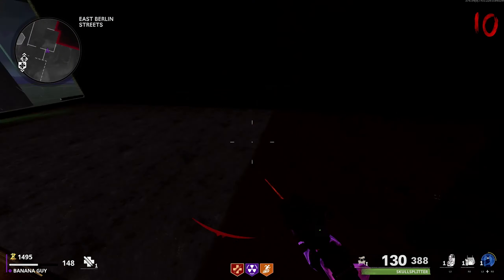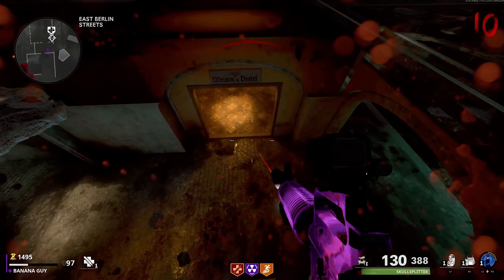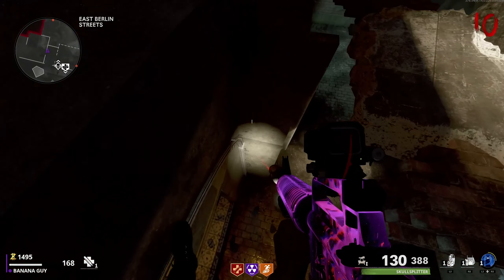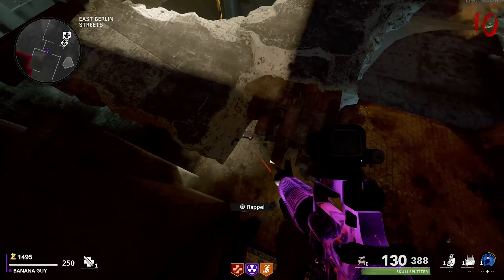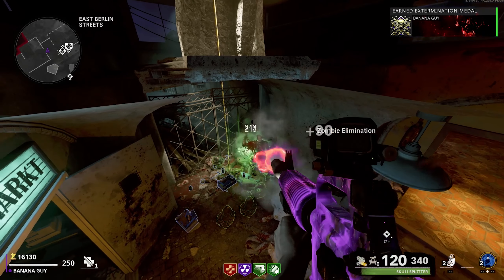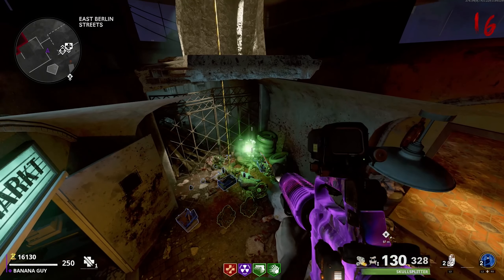Once here, you are going to want to jump on top of this garbage can and then come toward this ceiling. You next want to crawl around the platform until you reach this area, which you can then move forward through. If you have done this correctly, you should now be in this area, stop taking death barrier damage, and all of the zombies in the game should pile up right down below you.